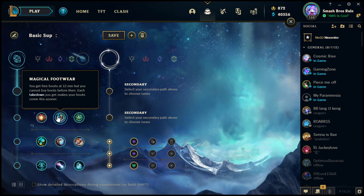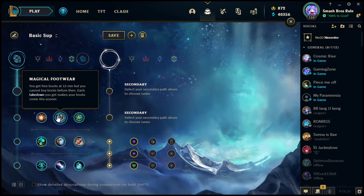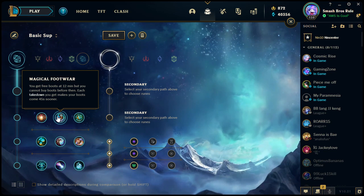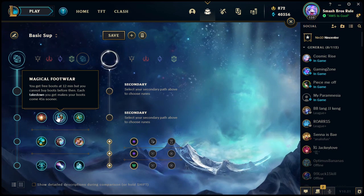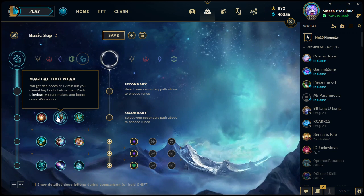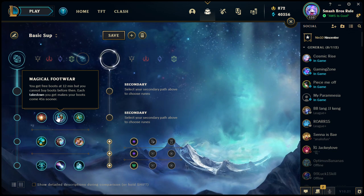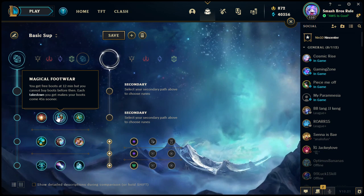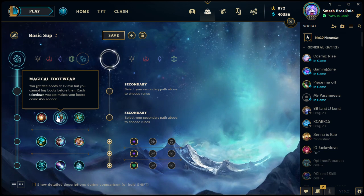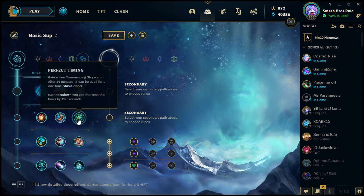The magical boots — called Slightly Magical Boots — also give a bonus 10 movement speed on top of the flat movement speed from regular boots. They will also build into any second-tier boot, so you're not stuck with them. You can upgrade them to whichever boot you want. The trade-off: if you get no takedowns, you can't have boots until 12 minutes.